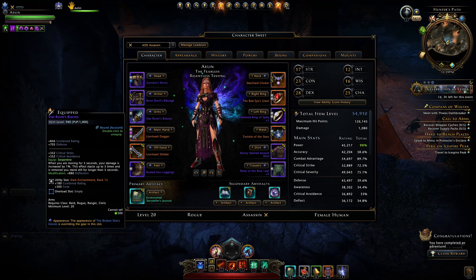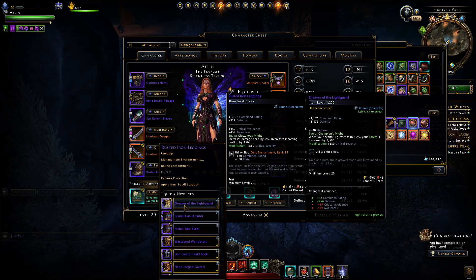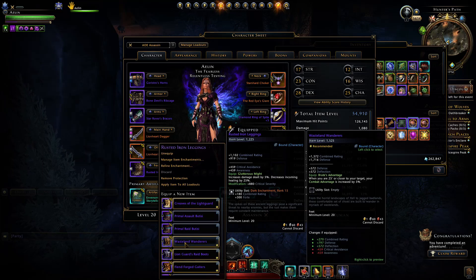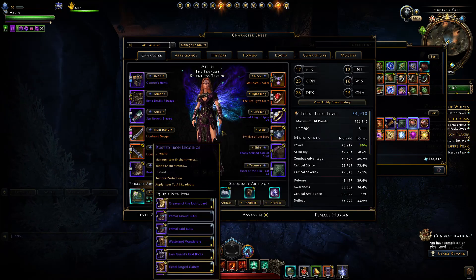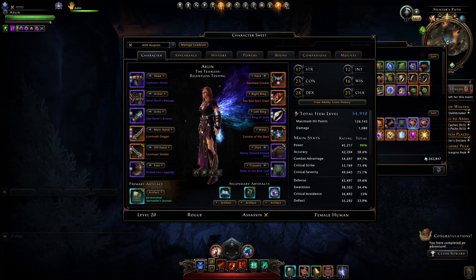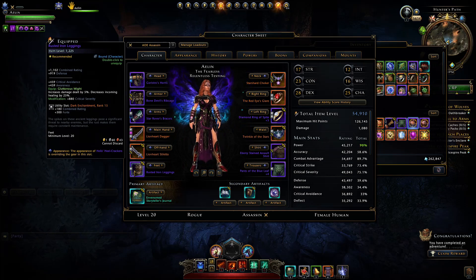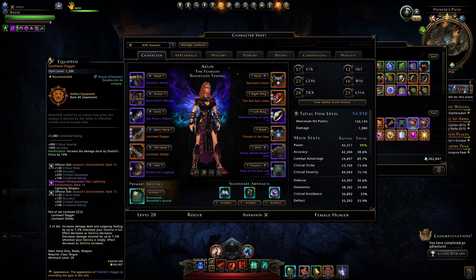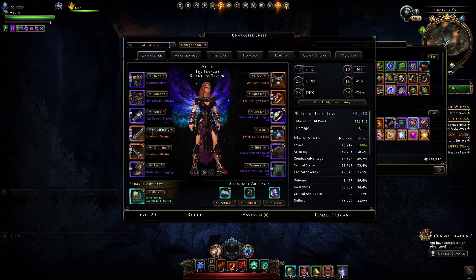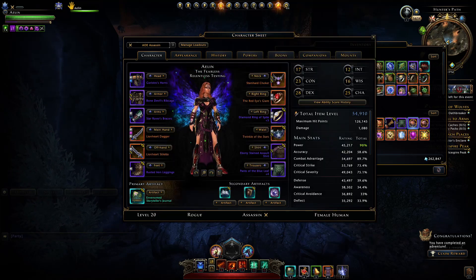The bracers' stack will expire after five seconds so there is that window of forgiveness. For boots you ideally want the Rusted Iron Leggings, Greaves of the Light Guard, or Forest Guardian Boots from Vault of Stars. The Rusted Iron Leggings are good but bad for survivability as they reduce incoming healing by 25%. For weapons you ideally want Lionheart weapons — they give an initial damage boost of 7.5% all the time. The Mirage weapons are okay but not the best for AOE fights where you want to maximize damage at the beginning on your initial encounter powers.